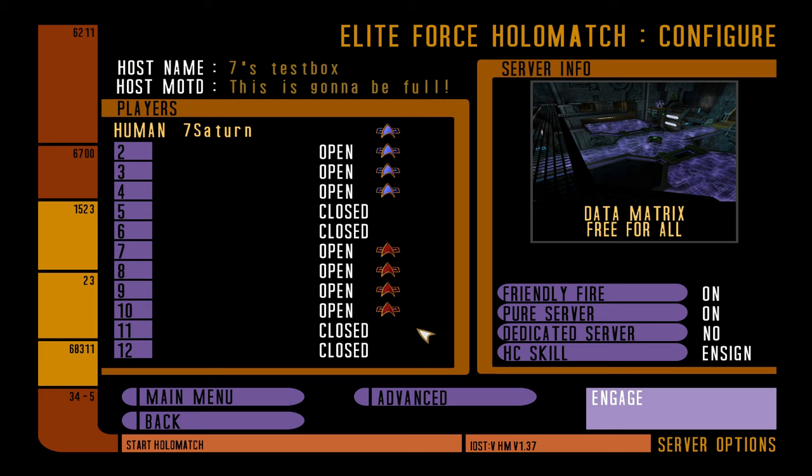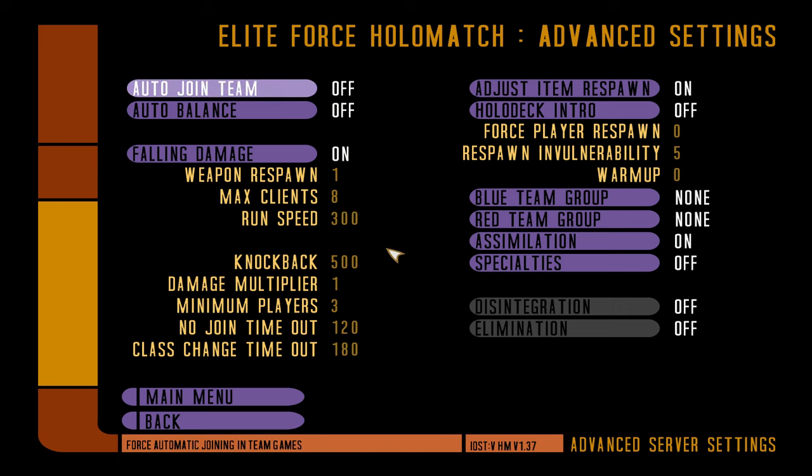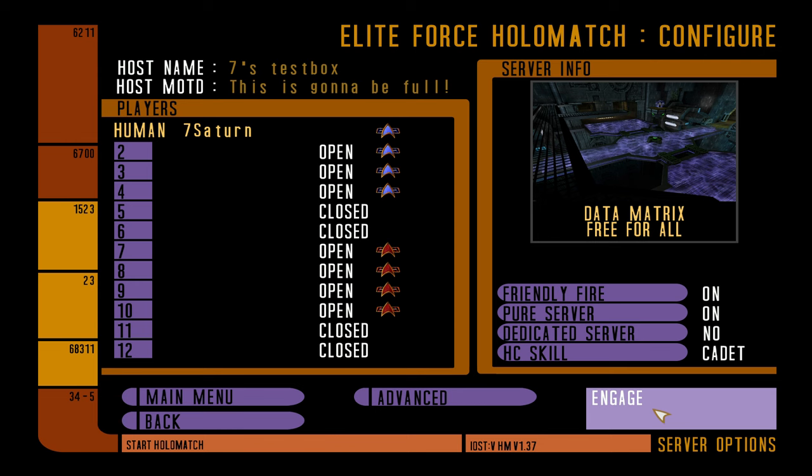I'm going to create a server with stupid bots here so they can't mess up my video. In the advanced settings I have the other team off, and I have set the max clients to eight — which means there cannot be any more players on the server, bots or humans alike, not more than eight. I'm creating a listen server here, so it's not a dedicated server. I'm going to join right into this match, so I'm going to be one of those eight, leaving space for seven other spots.